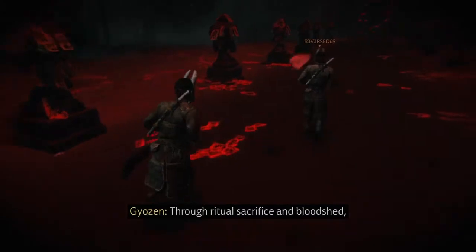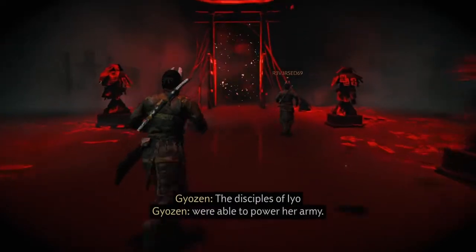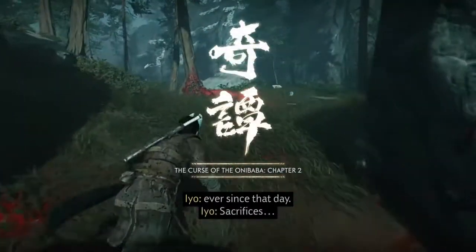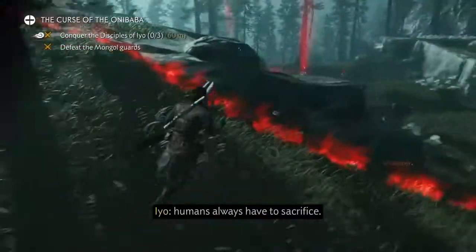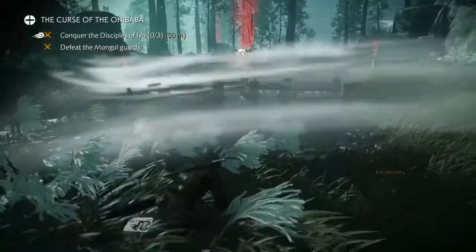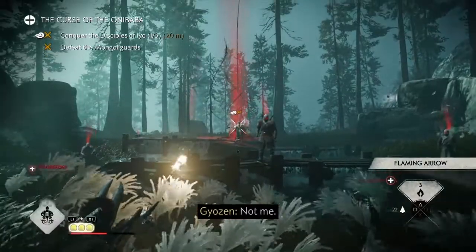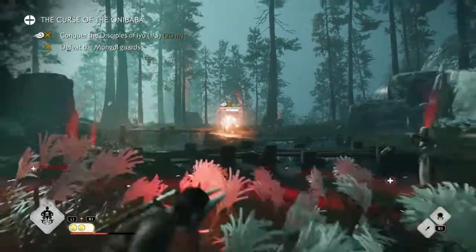Humans always have to sacrifice. Defeat the Mongol Guards and conquer the Disciples of Io. This is going to be brutal. Whenever they have that blood link that is so tough, and this one has four! I'm assuming you have to take out the middle person with the X marker. They're on fire but it didn't do any damage. I did my special Shadow Strike and was able to take out four or five people.